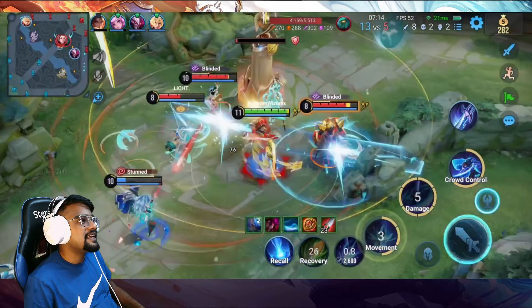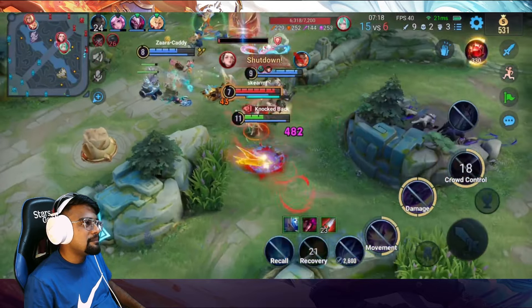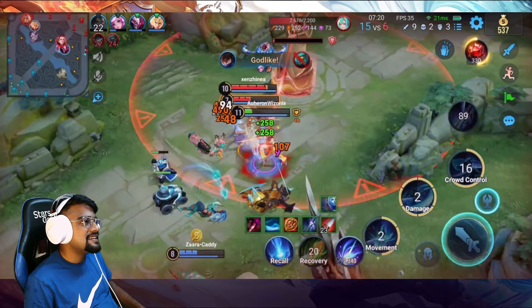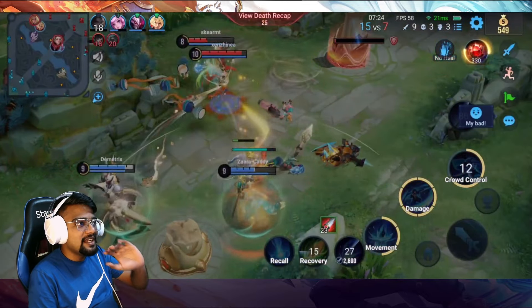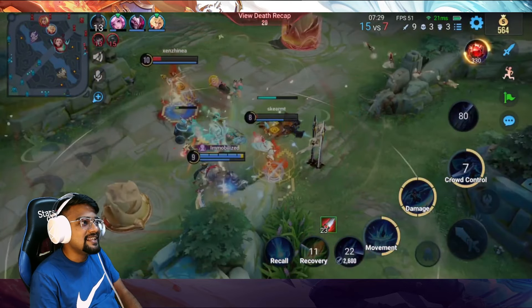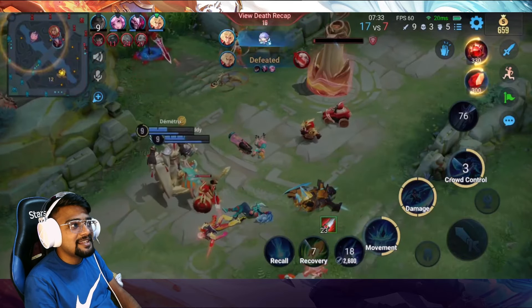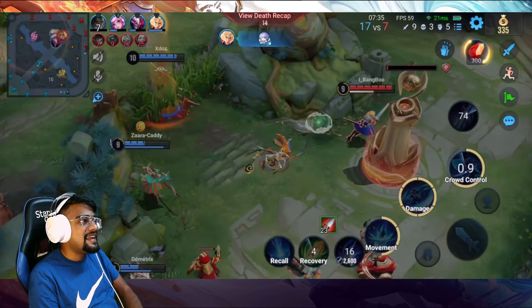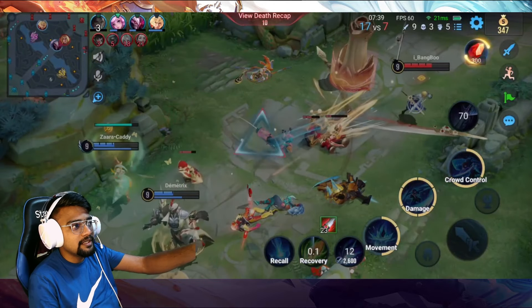I was debating whether to engage here or not. I decided to go in, get the kill, come out — but I shouldn't have gone in. I ended up dying; that was purely my bad. I should have just came back after getting that one kill. Right now since we're winning I'm playing really aggressive, and that is the reason why I died.